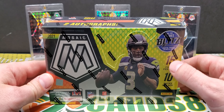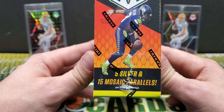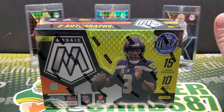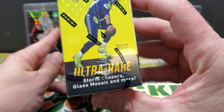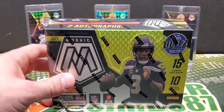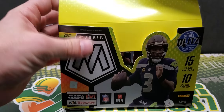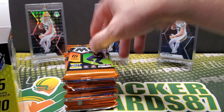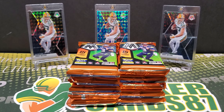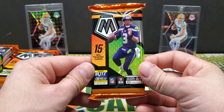Panini had this out for $650 on their site. There are two autos in this box, 10 packs, 15 cards per pack. We're looking for five silver mosaics and 15 mosaic parallels — so five straight silvers and then 15 other parallels. There are also some case hits: storm chasers, glass mosaic, and a couple others. This product is on par with Prism in the aspect that it's not necessarily about the autographs — it's more about the color parallels, which I'm a big color nerd about.